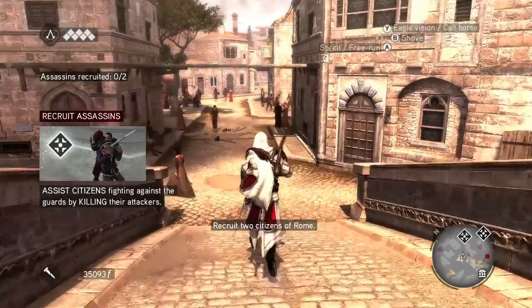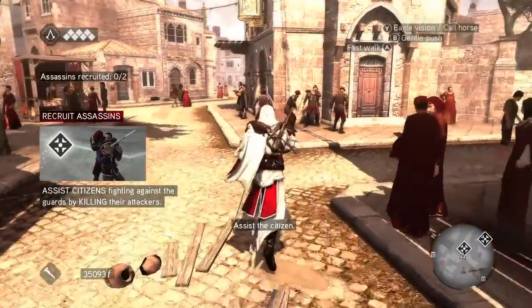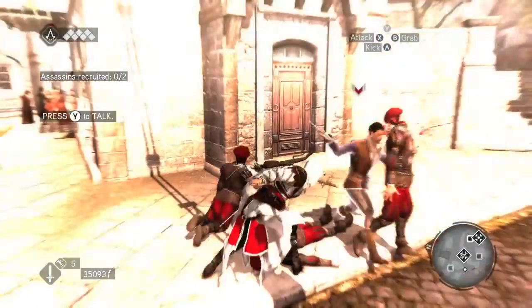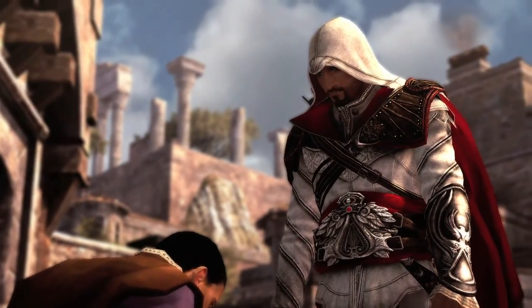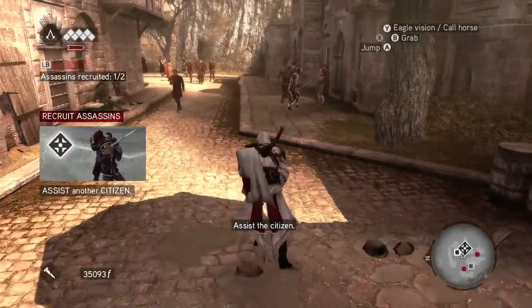This is to recruit three assassins. You are going to get a mission somewhere during sequence four and you will be required to hire two assassins. Basically, you're going to find them and they're going to be under attack. All you have to do is attack their attackers and then they will be forever loyal to you.